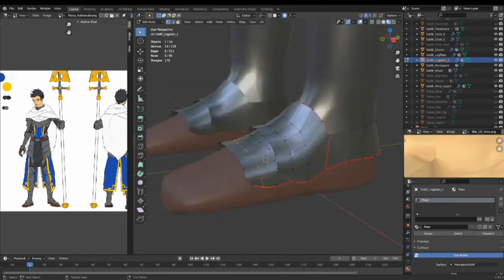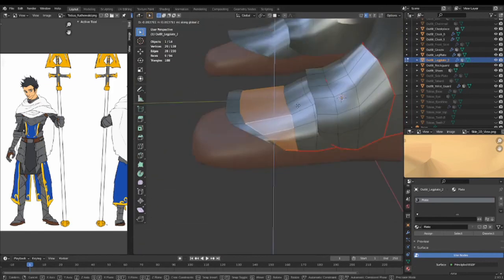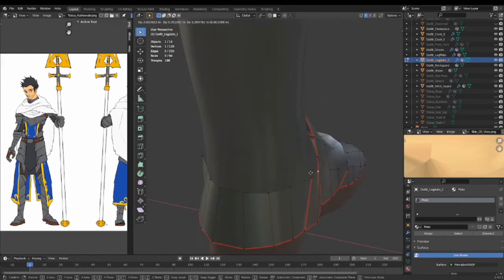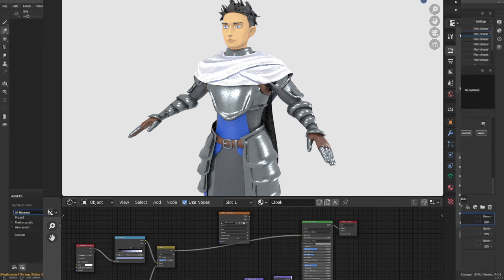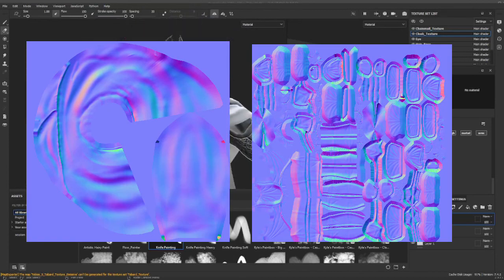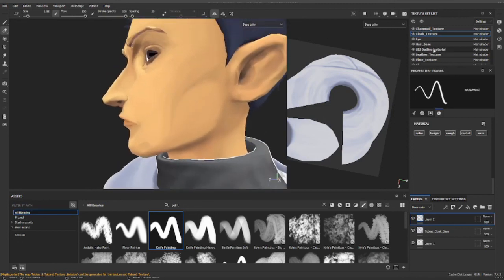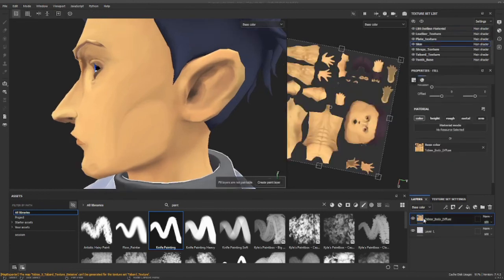I also include baking normal maps for most of this because it helps when painting in Substance Painter, though at the end of the model I don't always use all of them — sometimes the light hits funny and it kills the style I'm aiming for. I prefer to have many texture maps for ease in Substance Painter, as it gives me a lot more control and room to add detail.